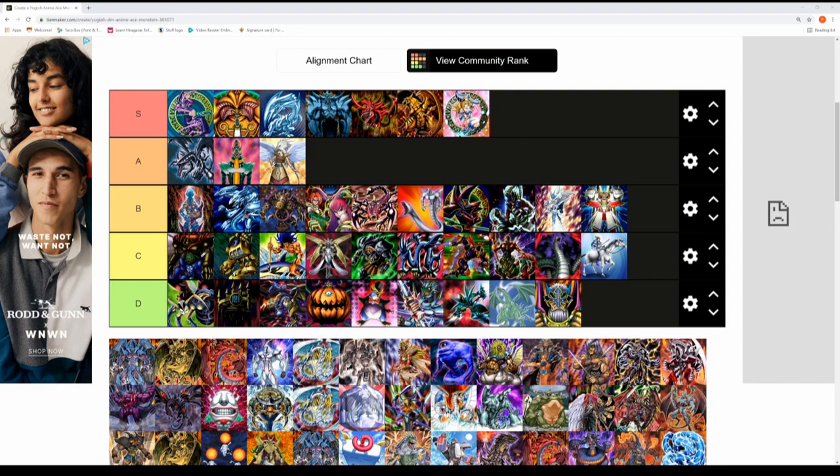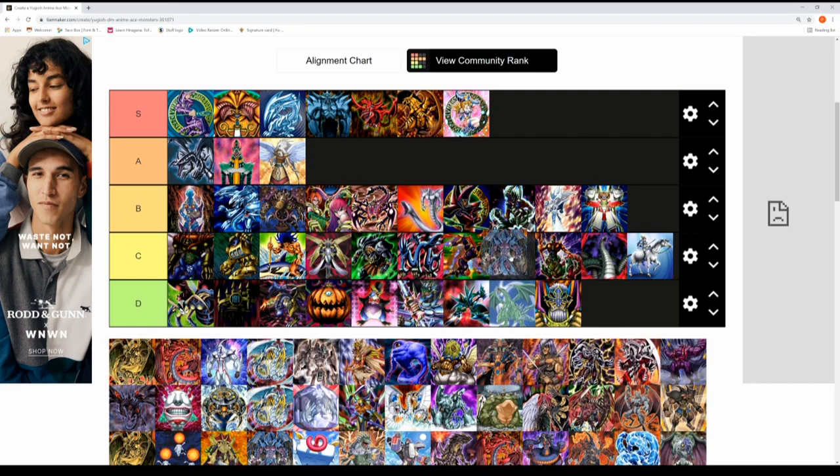Now we're changing it up — some YuGiOh GX ace monsters. We'll start with the Sacred Beast cards: Raviel Lord of Phantasms, Hamon Lord of Striking Thunder, and Uria Lord of Searing Flames, played by Kagemaru and Marcel Bonaparte in GX. They have amazing effects and can cause absolute carnage, but they're essentially a carbon copy of the Egyptian God Cards, which really lowers their status for me. All three go into the C tier.